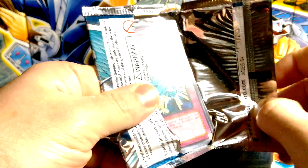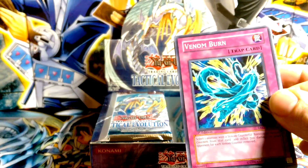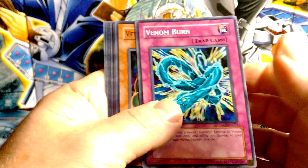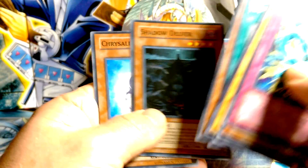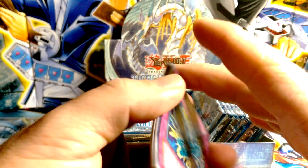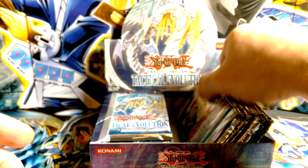There's really not much to say about this set — it has a lot of Chrysalis cards, Snake cards, and there's a Snake Rain. So not much else besides those two themes.